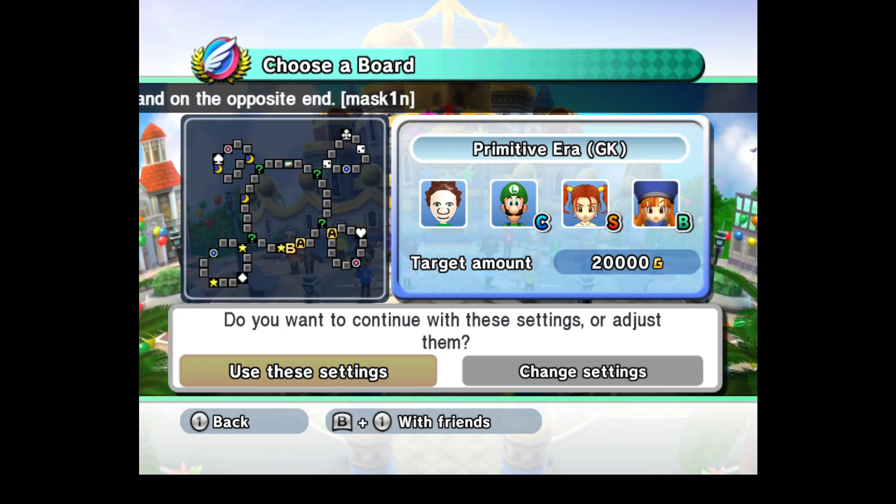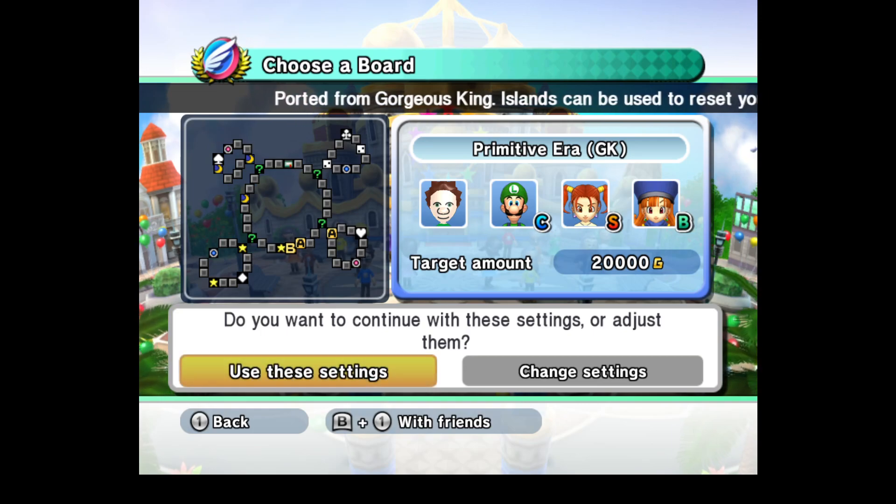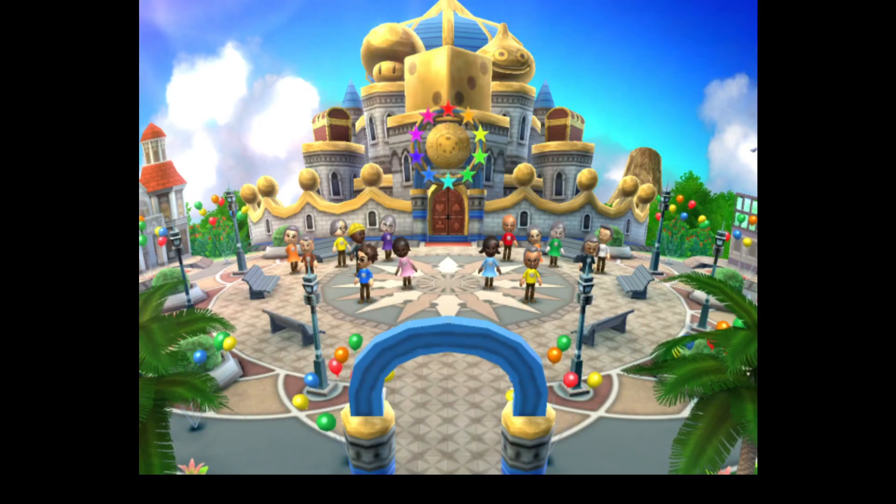Today I'm going to be taking down the Primitive Era board, which is from the Gorgeous King game on the PS1 from 1998. This board actually looks somewhat good because it's not tiny for once. So, let us begin.